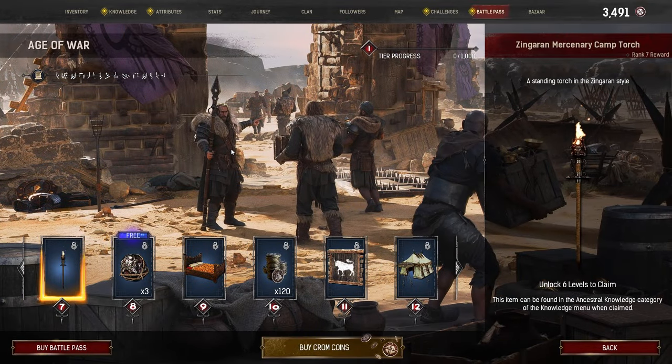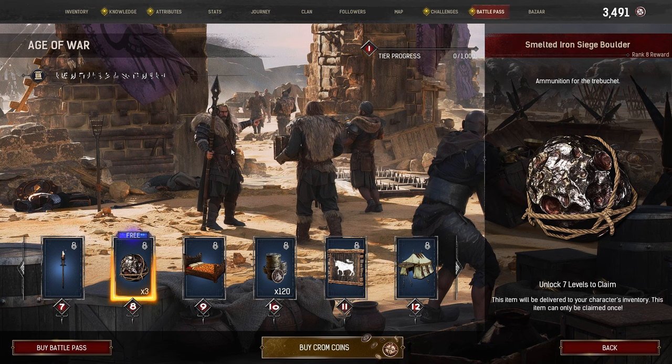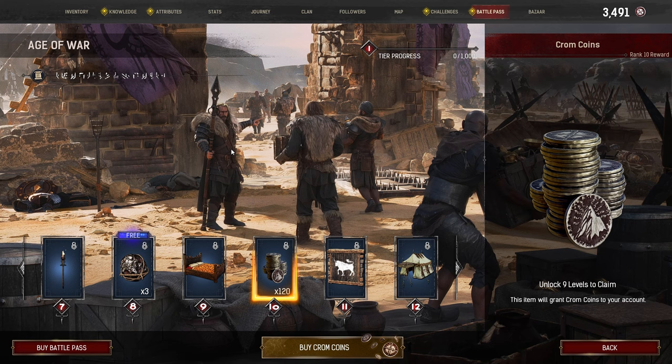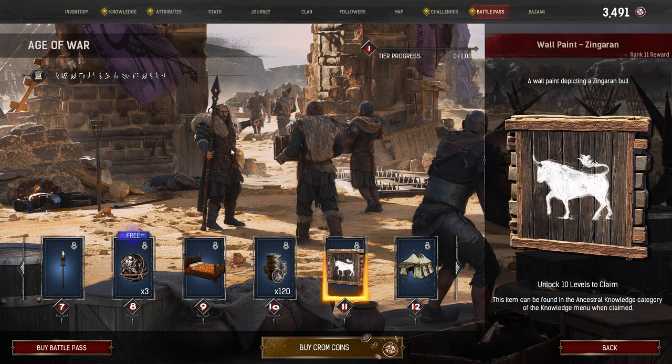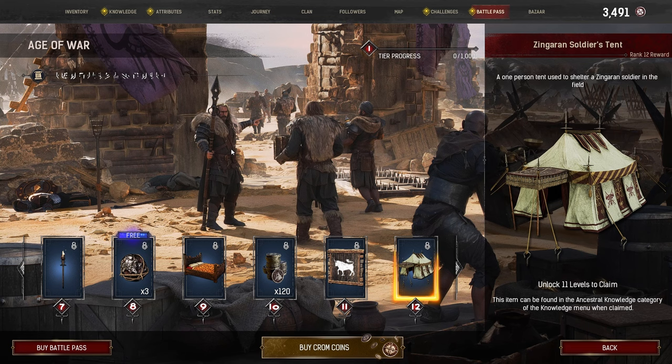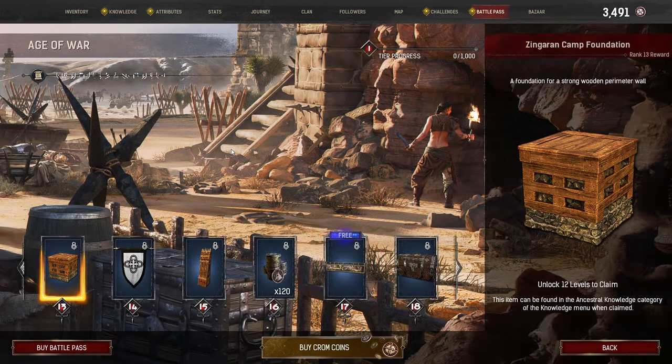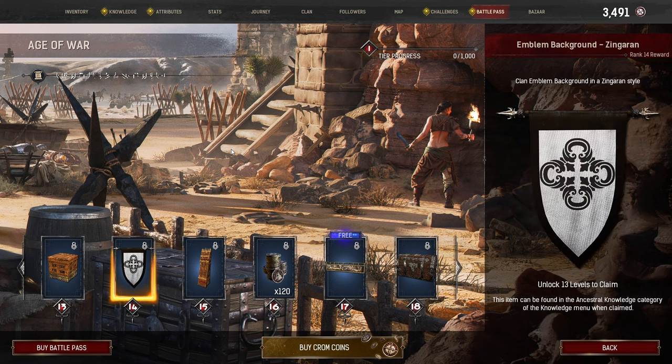Tier 7: a Zingaran Mercenary Camp Torch. Tier 8 (Free Track): 3 Smelted Iron Siege Boulders. Tier 9: a Zingaran Captain's Bed. Tier 10: 120 Chrome Coins. Tier 11: Wall Paint, Zingaran. Tier 12: a Zingaran Soldier's Tent. Tier 13: the Zingaran Camp Foundation. Tier 14: the Emblem Background for Zingaran.